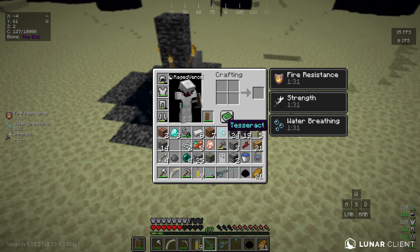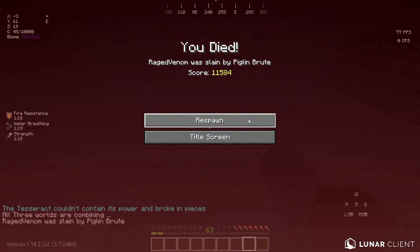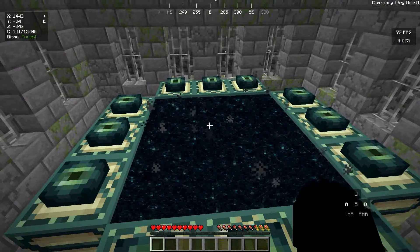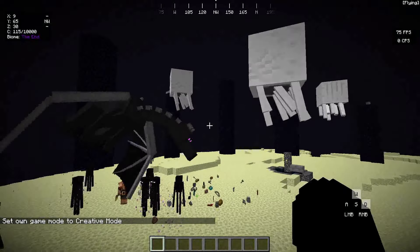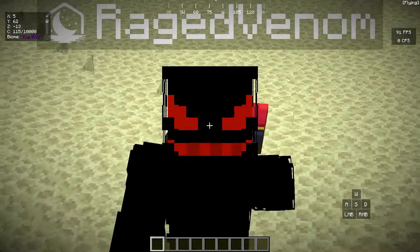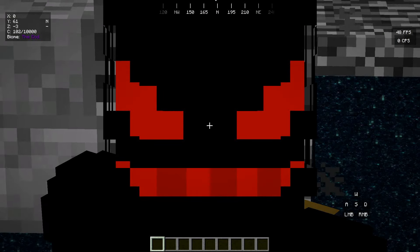I suddenly have an item called the Tesseract. What is this? I activate it and the Tesseract couldn't contain its power and broke in pieces — all three worlds are combining! Chaos in the End: the Ender Dragon has respawned, there are Ghasts, and a Piglin Brute appeared. That was the end of the video! If you enjoyed it, hit the like and subscribe button and notification bell. I'll see you guys in the next video — have a great day!